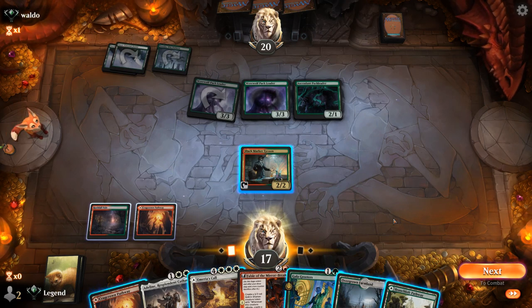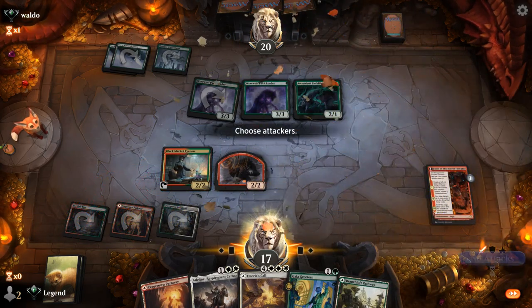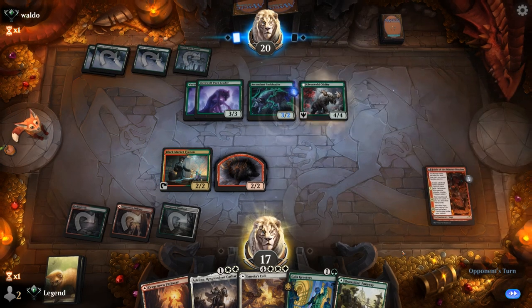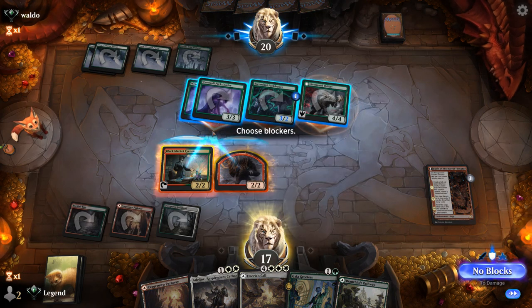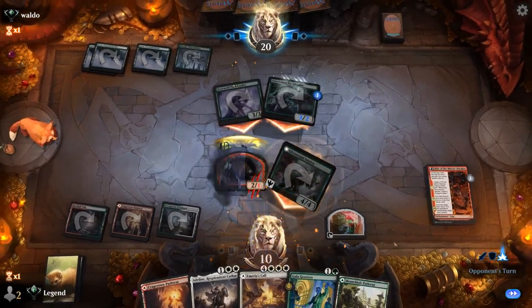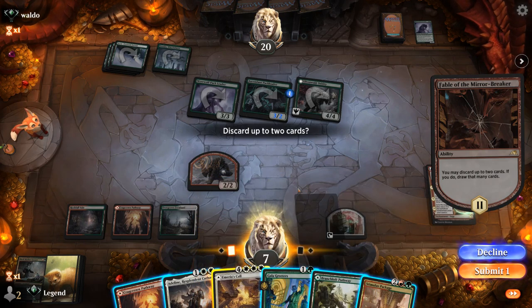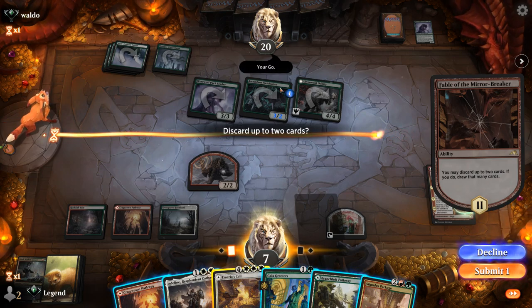We have 4 mana at our disposal. Probably just going to play Fable of the Mirror-Breaker and maybe make a Treasure end of turn. We could try to double block a Pack Leader. Auto-tap grows Ascendant Pack Leader, and Werewolf Pack Leader gets to draw a card. We're taking 10. The Fable chapter 2 can discard Murias Call or Adlan. I do want to make a Treasure with my Goblin Shaman token. I do have Stimulus Package to combine with Gala Greeters, which is quite powerful.